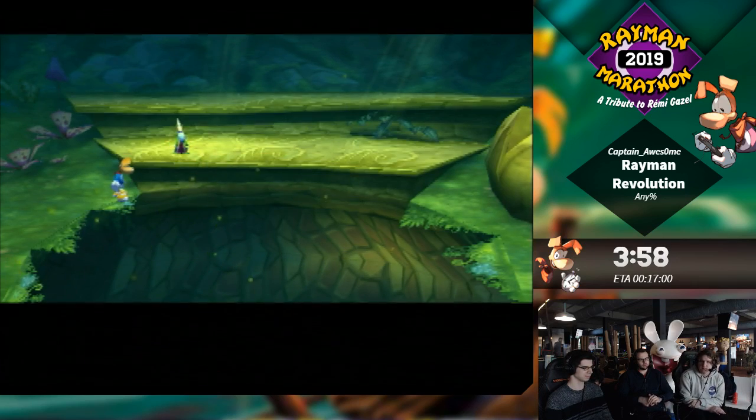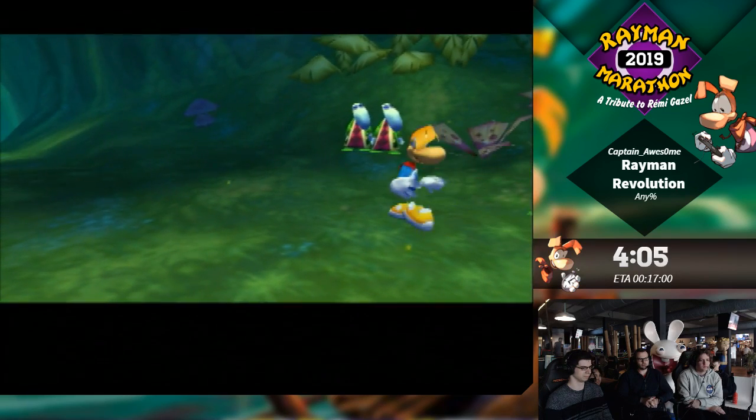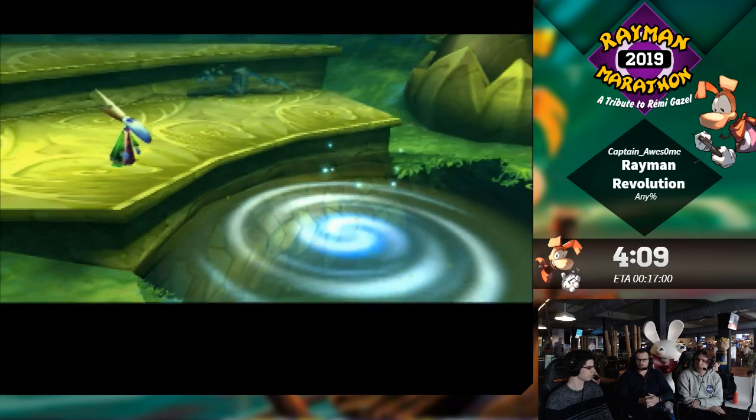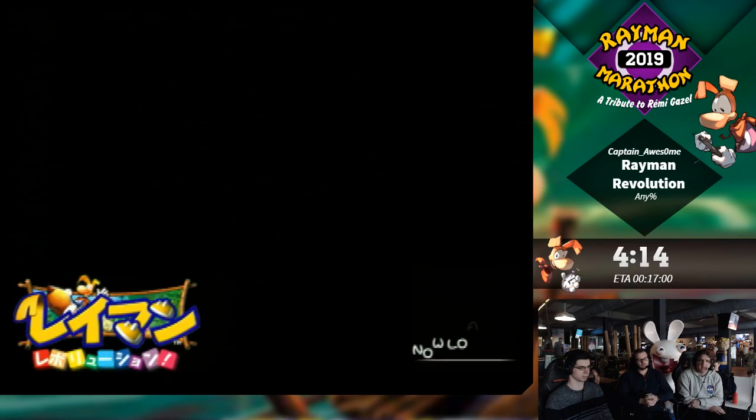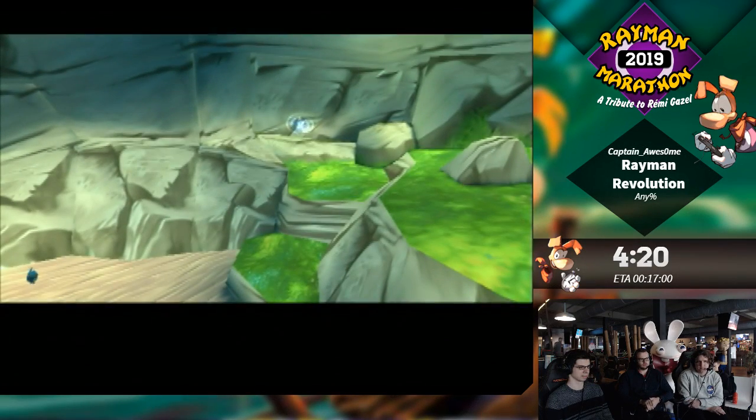So you also received the power to actually shoot bullets instead of your fists, which for some reason they wanted you to use just your fists in the first level. You can also later on buy power-ups for your fist ability and stuff, but we don't need that since it's Any%. We don't buy any power-ups. That could be a category — all power-ups maxed out — but then you'd need to get all the lums. So it's basically 100%.